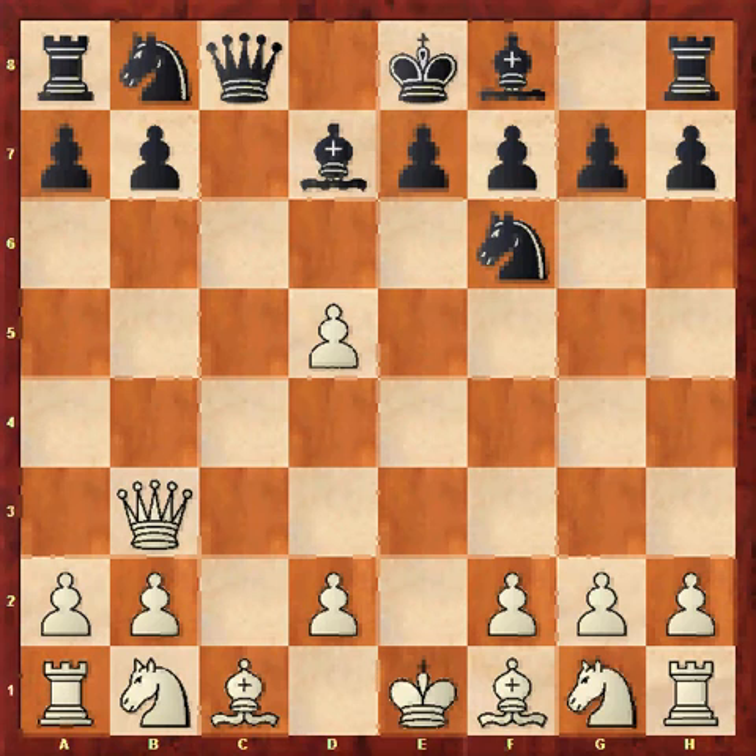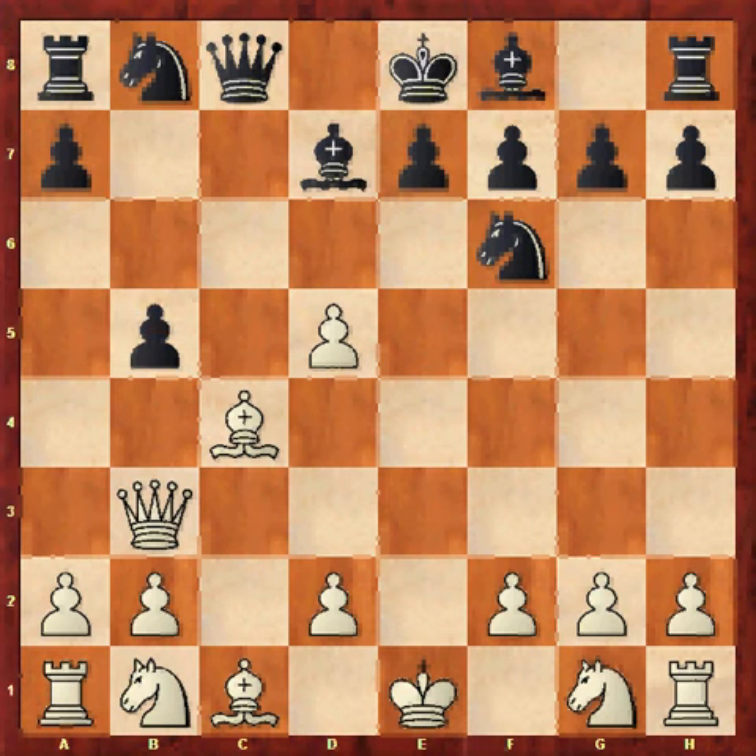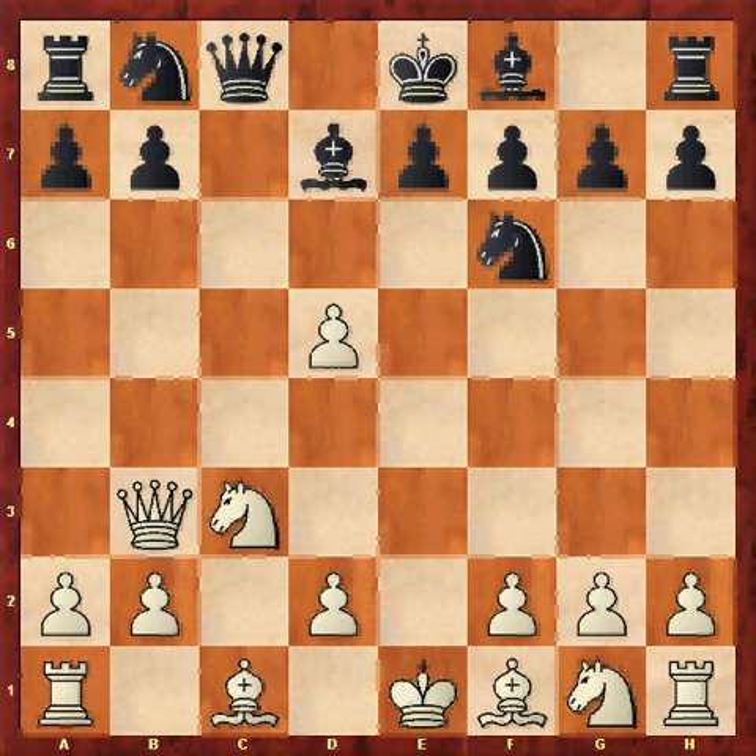Now he plays quite a sneaky move: Qc8. What is the queen on c8 doing? It's not only protecting the pawn — it's also hitting the c1 bishop. I would have been incredibly annoyed and embarrassed had I played Bc4, because black wins instantly with b5. The moment I move the bishop he'll take the other one on c1, and obviously if I don't move the bishop he'll just take it. So that would be horrible. Instead, Nc3 — pretty much the only move.